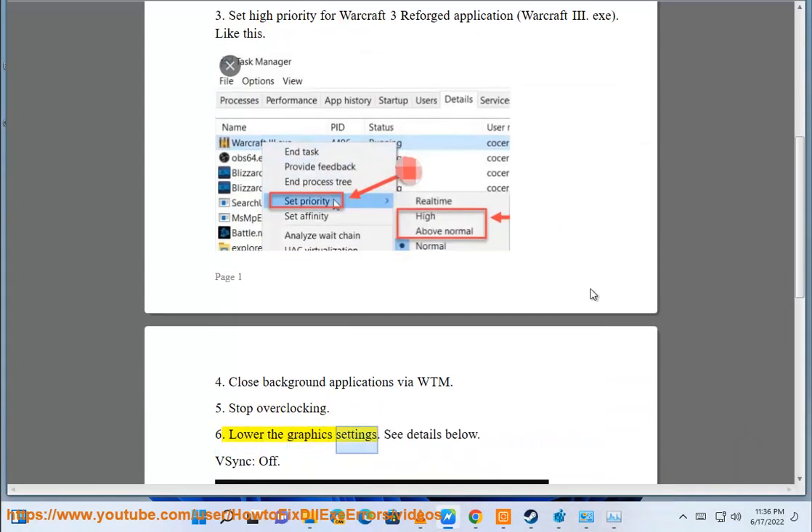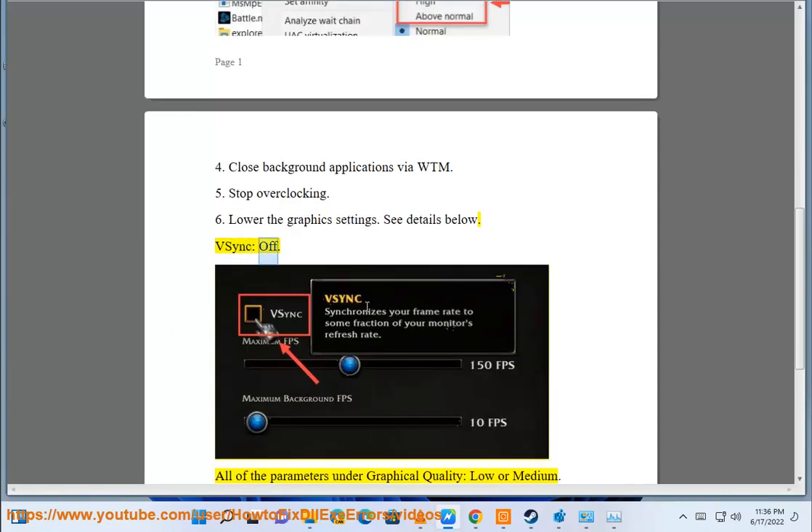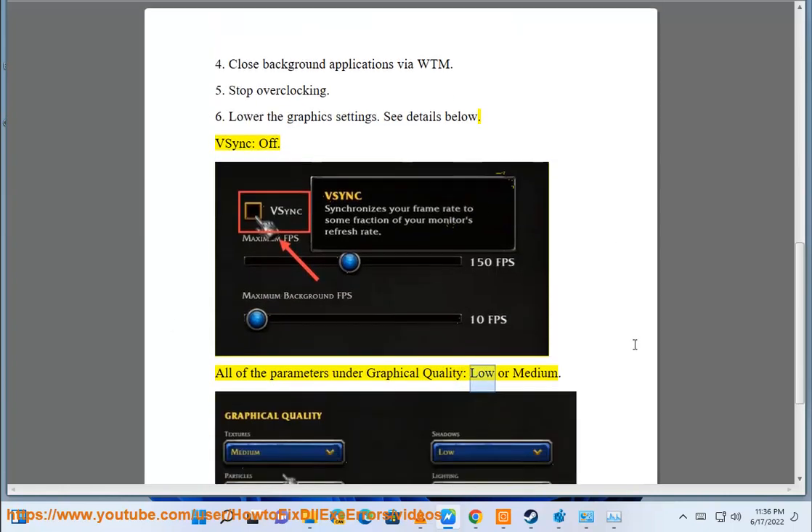6. Lower the graphics settings — see details below. V-Sync: off. All of the parameters under graphical quality: low or medium.